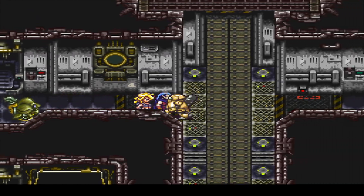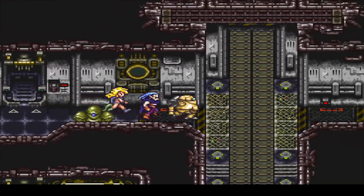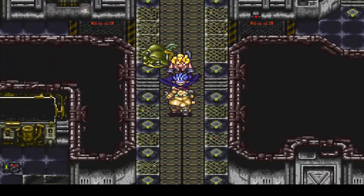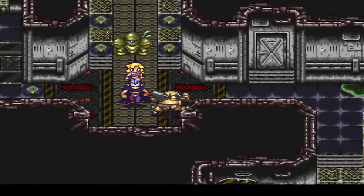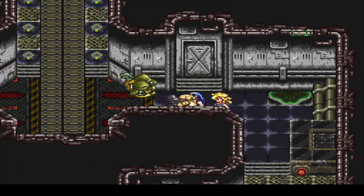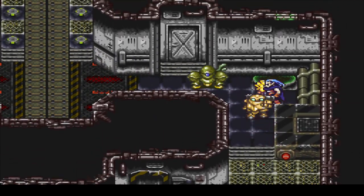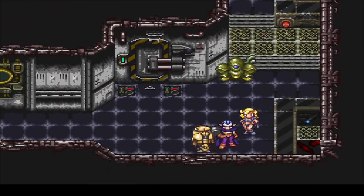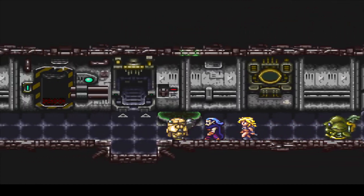A little bit of an escort quest here, but this one is actually very easy, thankfully. We'll just wait for him to hop onto the belt here with us. He gets stuck on some things here and there, but by and large he'll still follow you to a T. Come on, little buddy, you're almost there. There you go. Who's our good robot? I'm talking to him like my dog, it sounds like.